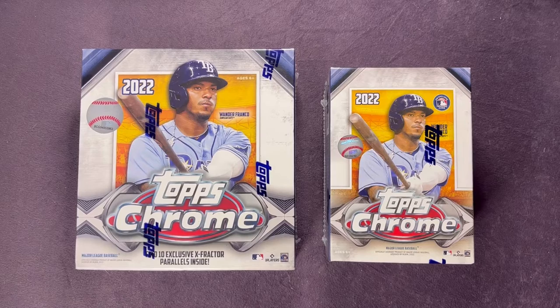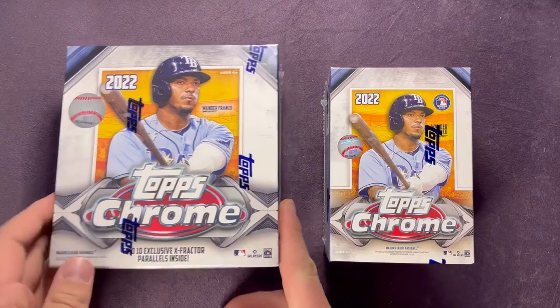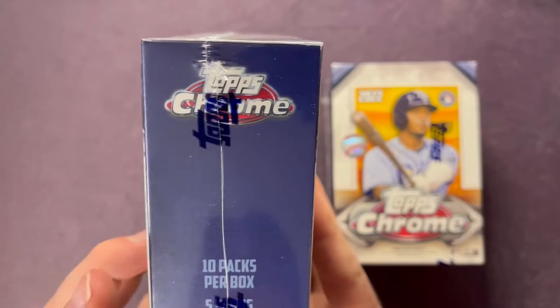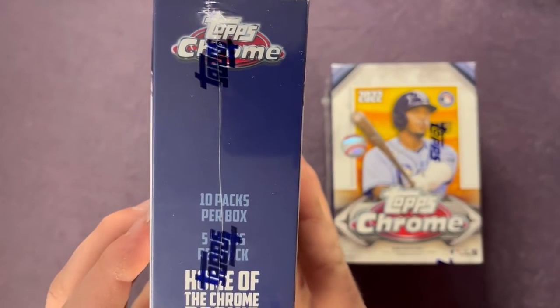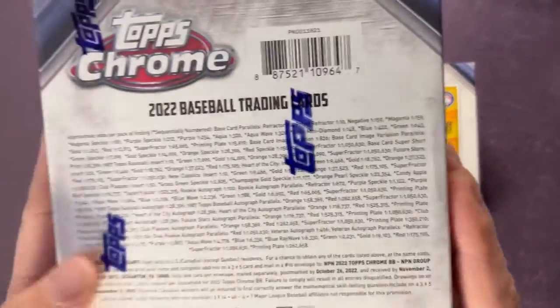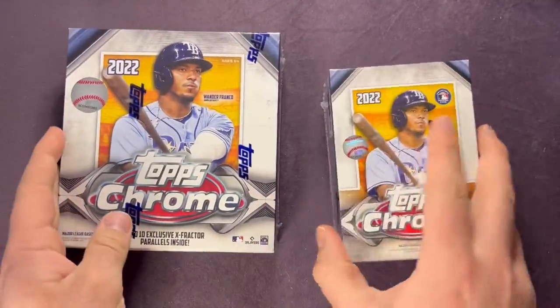Welcome back everyone to another video here on Northwest Rips. Today we're going to open up some 2022 Topps Chrome retail boxes — we have a mega box and a blaster box. The mega box has 10 exclusive X-Fractor parallels inside, a total of 10 packs per box and five cards per pack. We're gonna be hunting for some top rookies, hopefully an auto — that'd be awesome to pull.